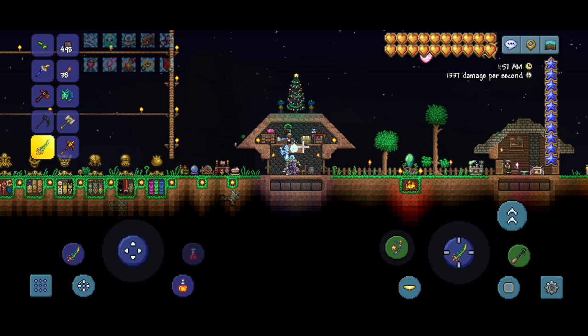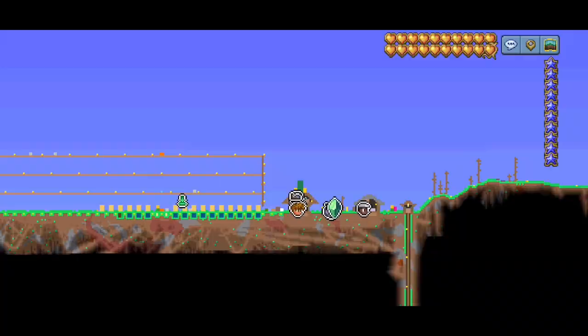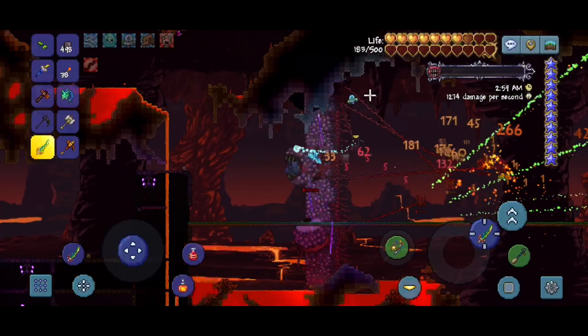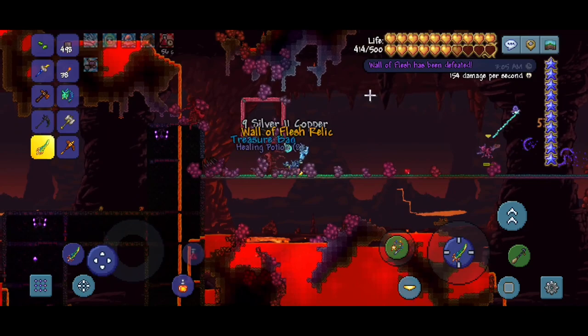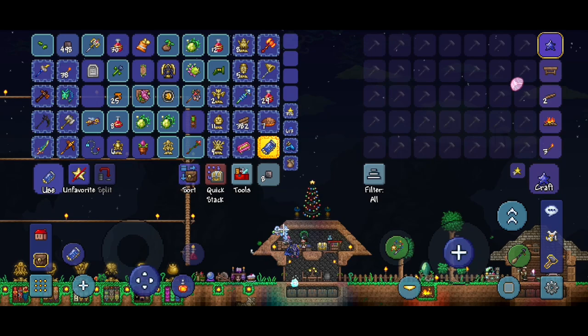I do want to take out one more boss — the Wall of Flesh. I just need an emblem because I want to make the Destroyer's Emblem, so let's quickly grab a guide voodoo doll and do it. We did get an emblem — nice! My inventory is a mess, let's go organize it and finish off the episode.